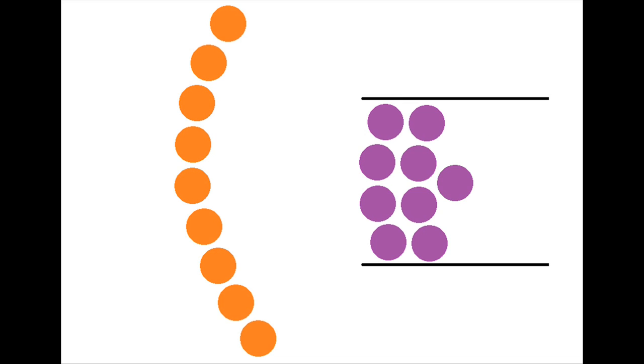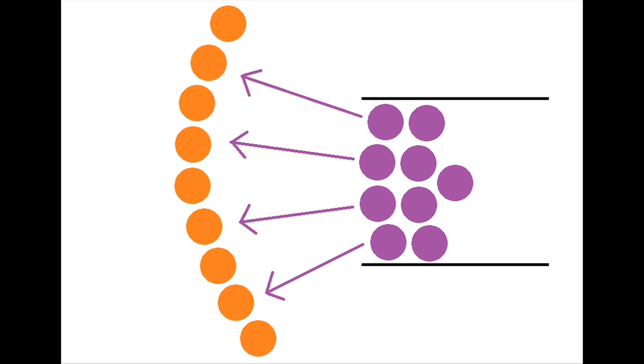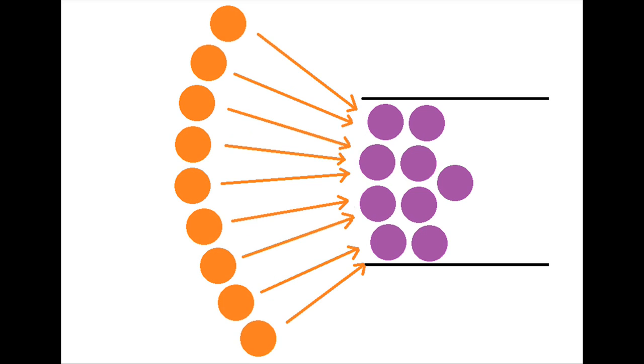Here we have orange versus purple, where orange's units are in a concave formation and purple's units are not. What ends up happening is that only four of purple's units can attack orange's units, while all of orange's units can attack purple's units. And clearly this situation would favor orange, because orange is going to kill purple much much faster.